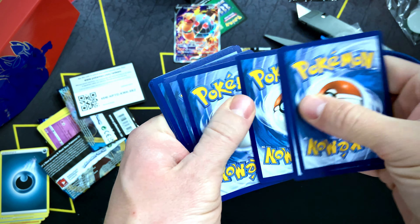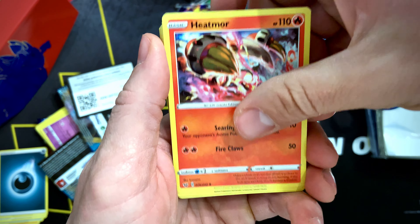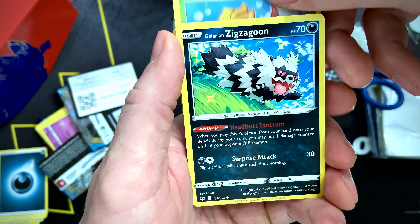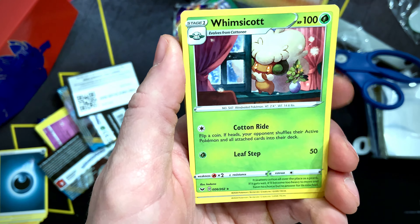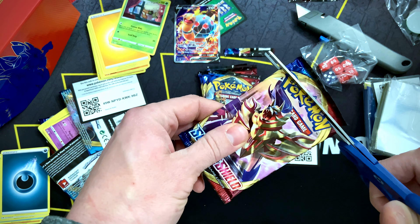Let me open it like that. Okay, Electric Energy, Ferrothorn, Heatmor, Metal Saucer, Rhyhorn, Roselia, Ferroseed, Gossifleur, Zigzagoon — oh, a Stone Fighter! I'm a little ahead of myself — and a Whimsicott.